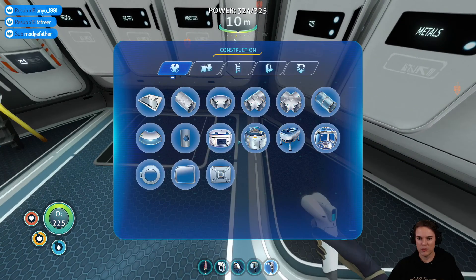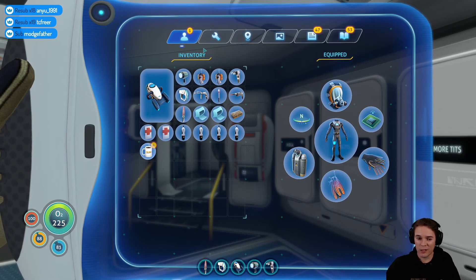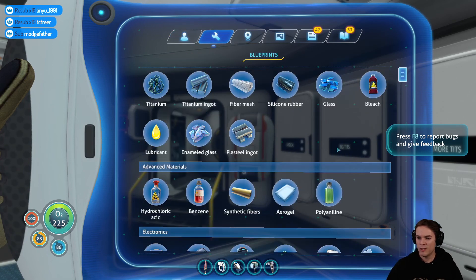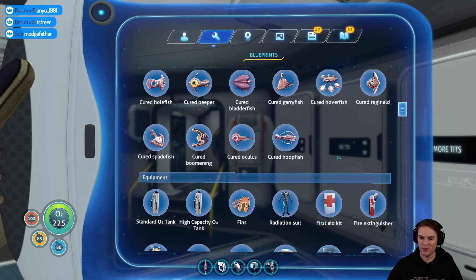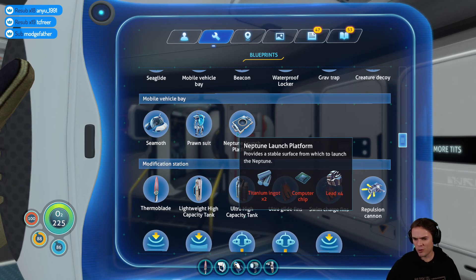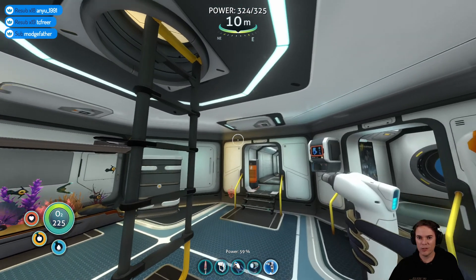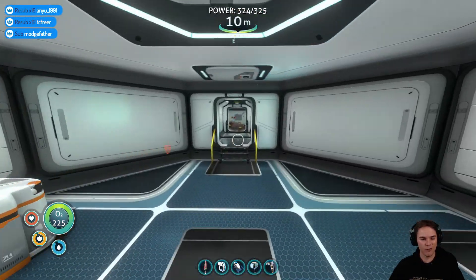I'm going to build something with the mobile vehicle platform. I completely forgot about this, but we got the blueprints to start our escape rocket ages ago out of the Aurora. There we go — Neptune launch platform! I think I can build that quite easily: two titanium ingots, four lots of lead, and a computer chip. My god, the noise — there's something horrible just outside my base, I need to get some soundproofing on this thing, it's terrifying.